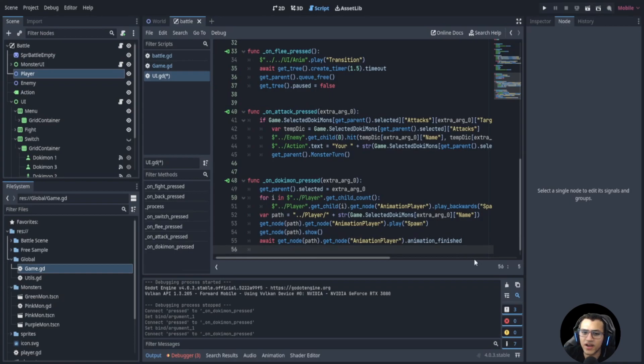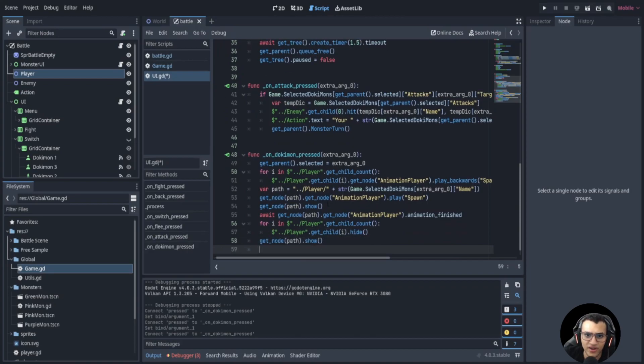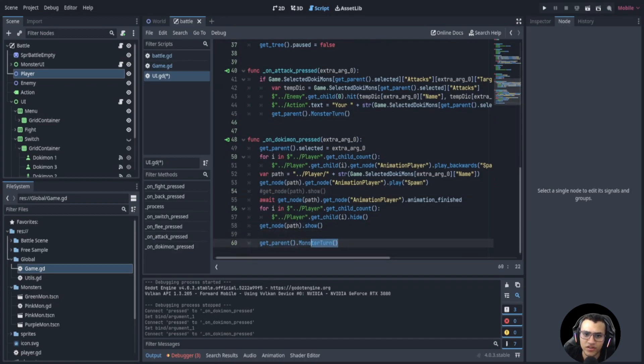After the animation finishes, we hide the other Dokimons and show the newly selected one. We comment out the redundant show call and double-check. Then we call the monster's turn to end the player's turn, because switching should use up a turn — it wouldn't be fair to switch infinitely. Now we need a switch update function.